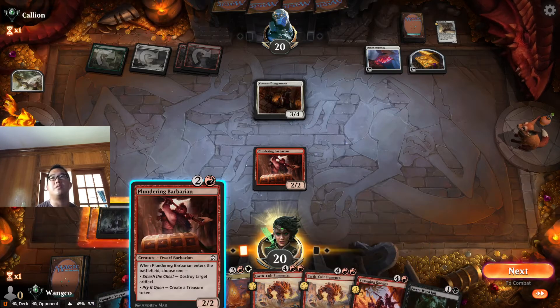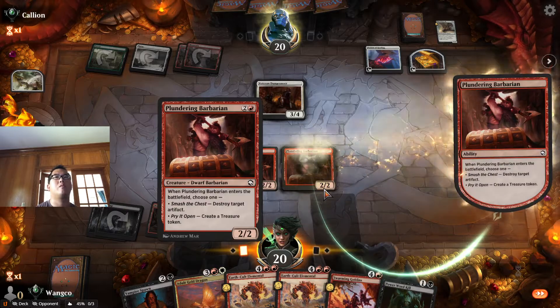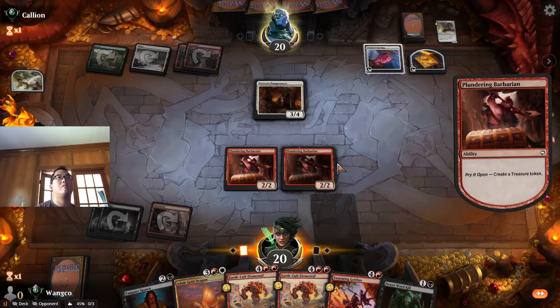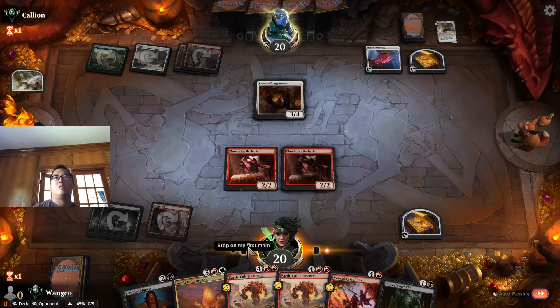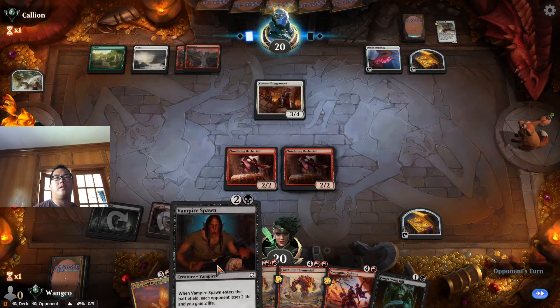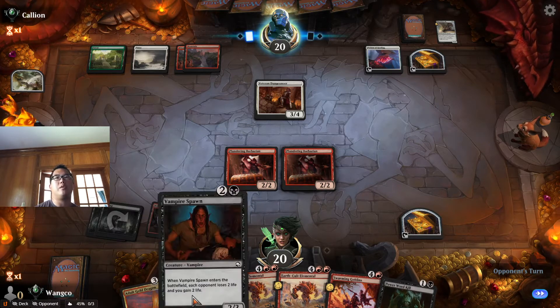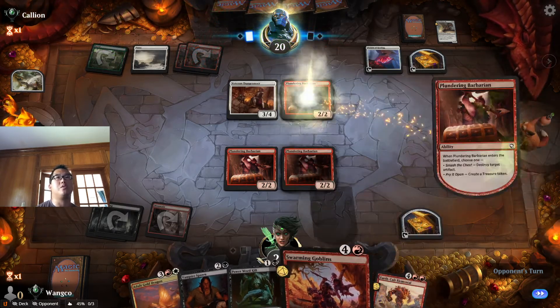I'm going to save this — it's just a 3/4 now, I want the treasure. Drawing a land means Adult Gold Dragon, which is preferred. Not drawing a land means Vampire Spawn, or maybe Power Word Kill, and then these guys are just chilling.